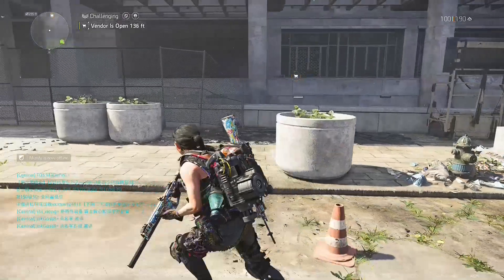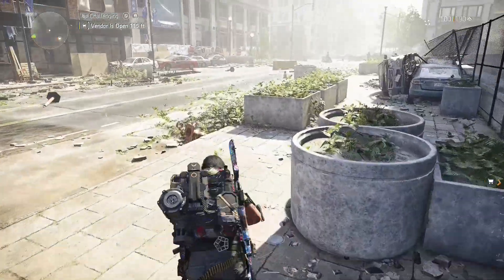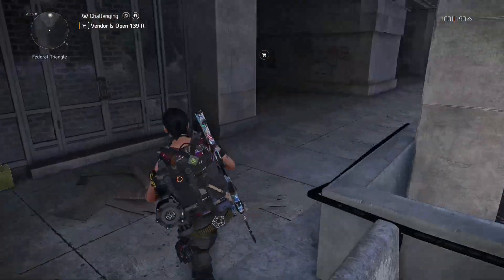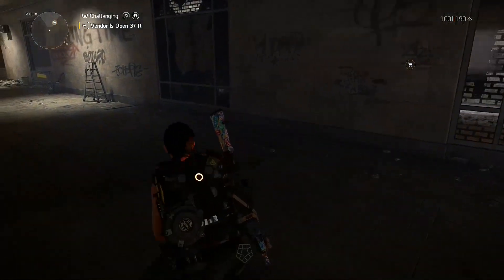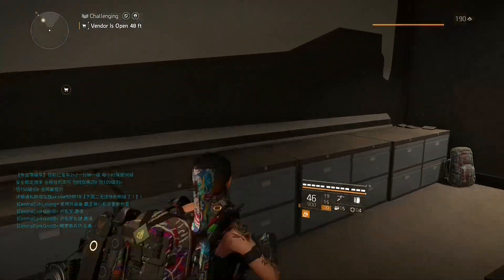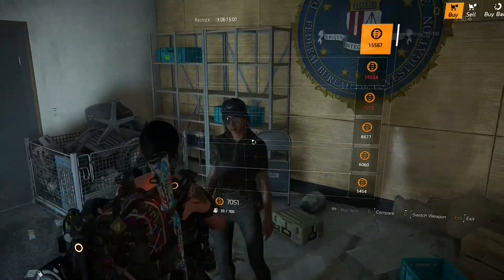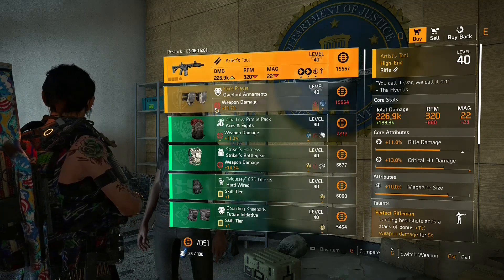Jared Nash is randomly placed around the map, but he always has the same fixed spawn locations — he just rotates between them. You can find maps online and on Reddit, but they're not very helpful. There are a few reliable spots where I can always find him. One thing to note: you can only see the question mark above his head when you're about 20–30 feet away, and if there are NPCs fighting nearby he won't spawn. The trickiest part is completing the bounty he drops.